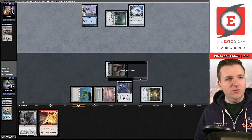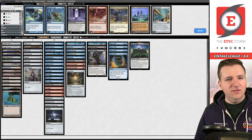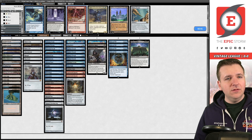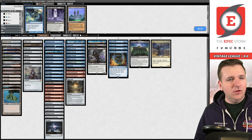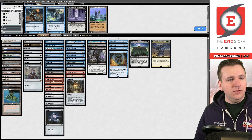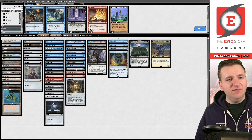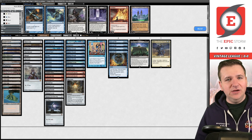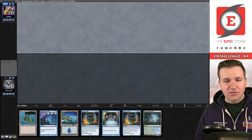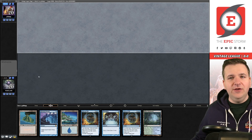The Mana Vault will trigger twice on their turn — the untap trigger happens in the upkeep, the damage trigger in the draw step. They take one. We're going to get our Saga eaten so we might as well make a construct. They can now cast a spell that costs one, so we can play Tinker here — get the Time Vault. If they have their one-of Needle it kind of bites me, but Tinker, sacrifice the Soaring, Time Vault, go. And a concession — beautiful. Workshops down.